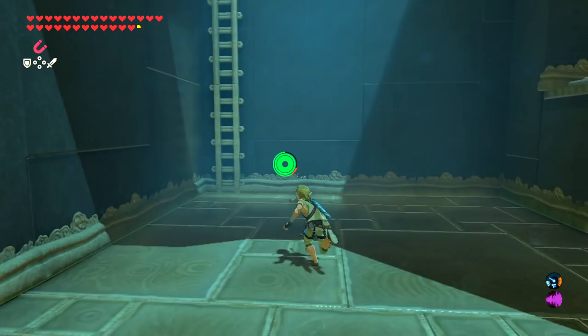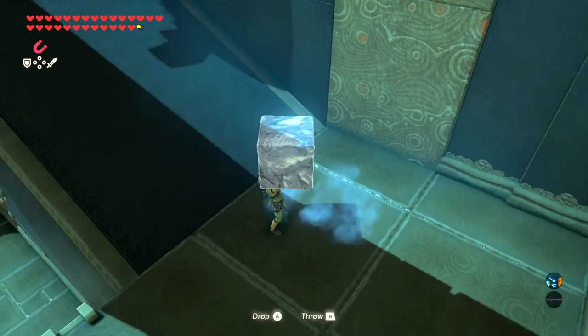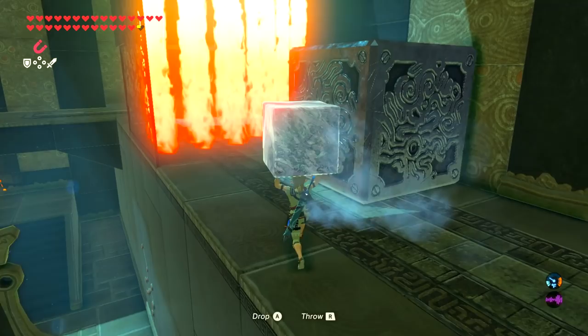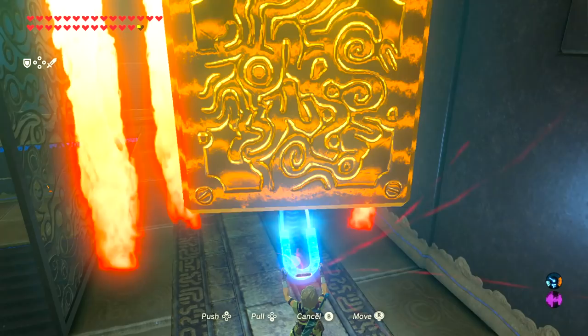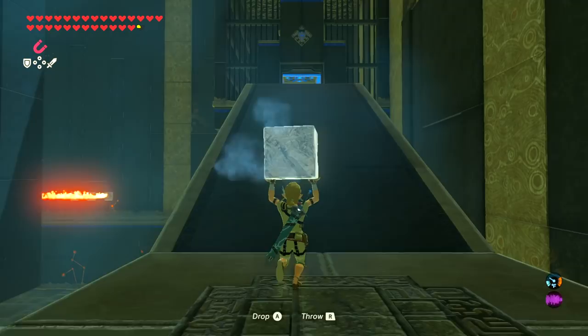Make your way back up the stairs for the last area. For the giant flames, throw the ice directly through the flames — get pretty close and chuck it over. Use the giant block to shield yourself from the flames and carry your ice cube to victory.